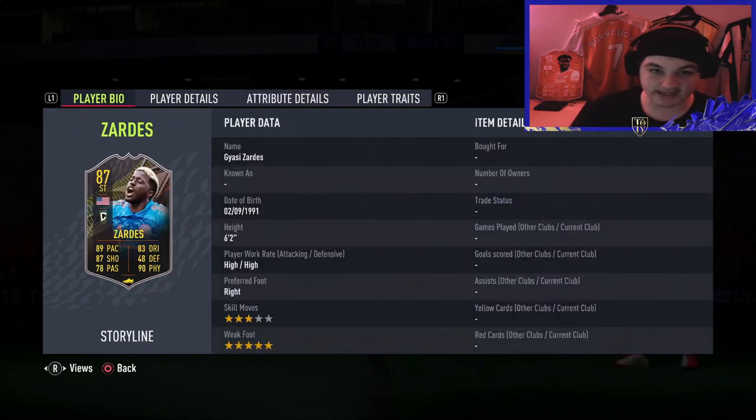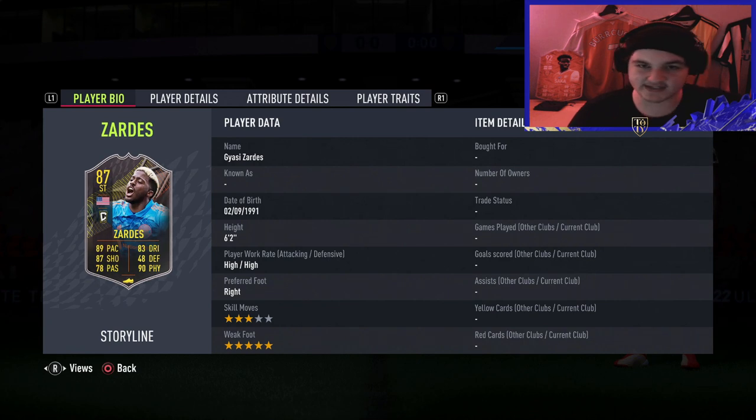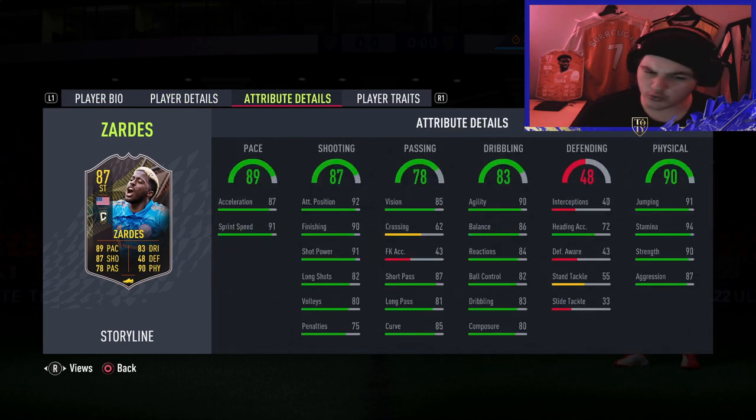He's actually a really good card if you're Portuguese or a Sporting fan - definitely a fun card. Last but definitely not least, this is an interesting card. He is an absolute giant - six foot two, high-and-average body type, right-footed, only three-star skill moves, but he's got a five-star weak foot. This is like our first Storylines card with a five-star weak foot for quite some time. He's the definition of a target man, but I'm a little worried about his agility and balance at six foot two. If both are 80-plus, I'd be a little bit happy.